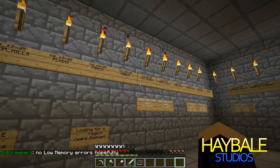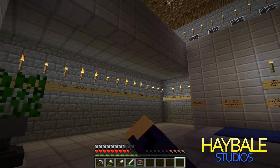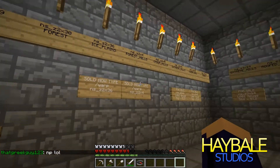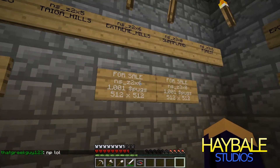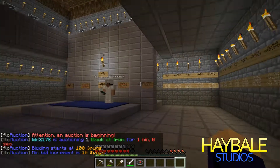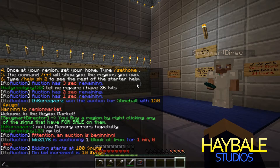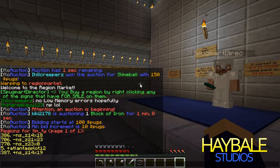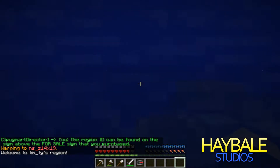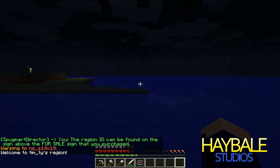Just go around and right-click a sign whenever you want it. You right-click the ones that say 'for sale' because those are the ones that haven't been bought yet. Once you do that, it'll tell you to do slash warp to your new place — something like 'warp NSZ 14 by 19' along those lines. So you do that and you'll come to your region.